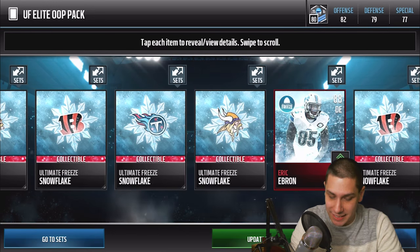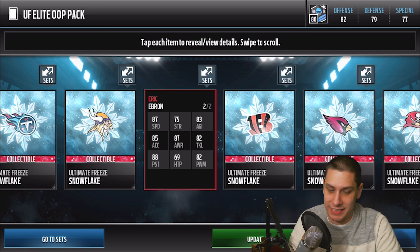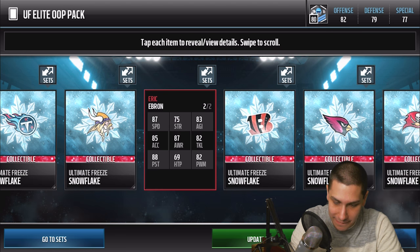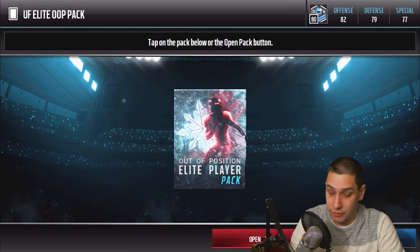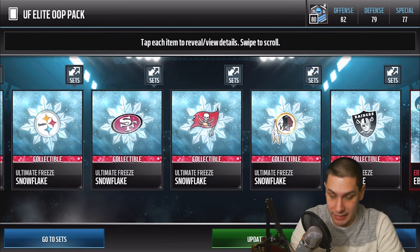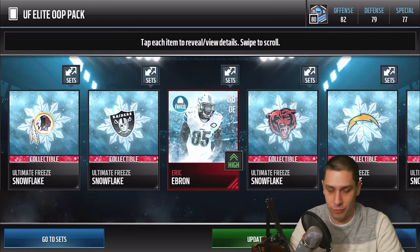Next pack — we get an Eric Ebron defensive end card. That sounds like trash but it is 87 overall with 87 speed. He doesn't have great power moves or finesse moves unfortunately, but with that speed it's decent. We're really looking for something beast, like a Landon Collins or something like that. And then we get another Eric Ebron out of the next pack — back to back packs, unfortunately. Not great.